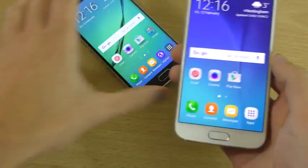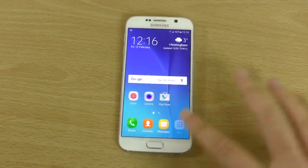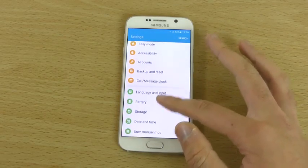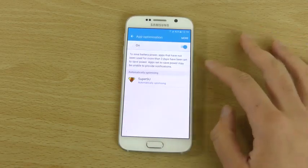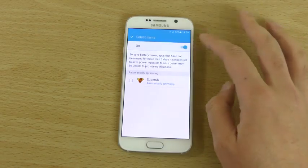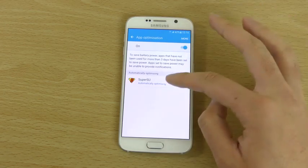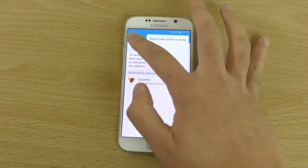You do get the Marshmallow optimizations for better battery life with Android Doze. If we go into battery and optimization, it seems to automatically optimize apps which have been opened. So that's pretty cool.